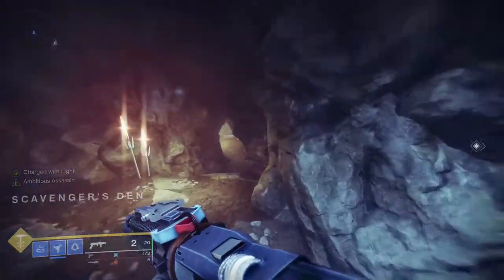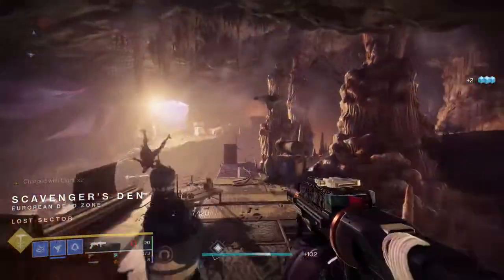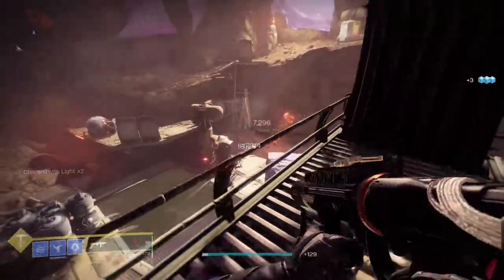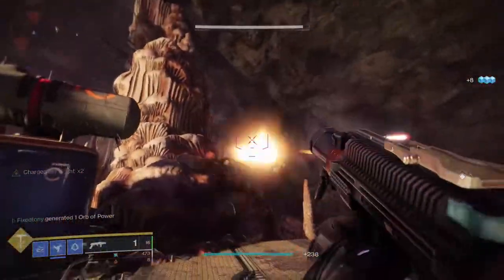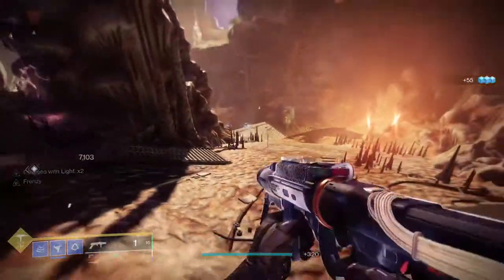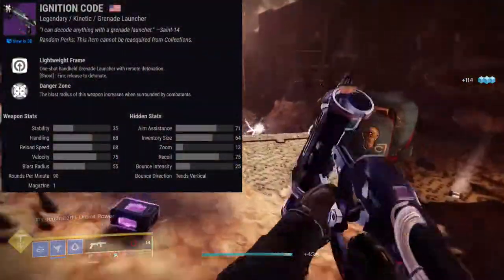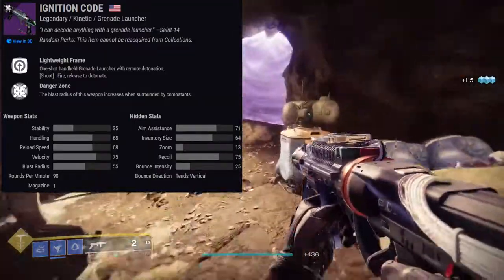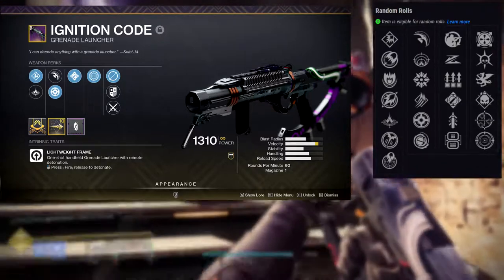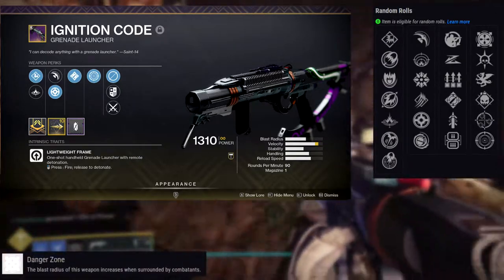Next one is Ignition Code — I love this weapon, it's ridiculous and I love it. The only thing I was surprised about is that it's not a breach-load type, which basically means you shoot the grenade and it has a wave of whatever burn it is. It's not like that, which I was really expecting. Not saying I'm disappointed because I still love it. Ignition Code is a Kinetic grenade launcher — kinetic, which we haven't had one and we did need one.